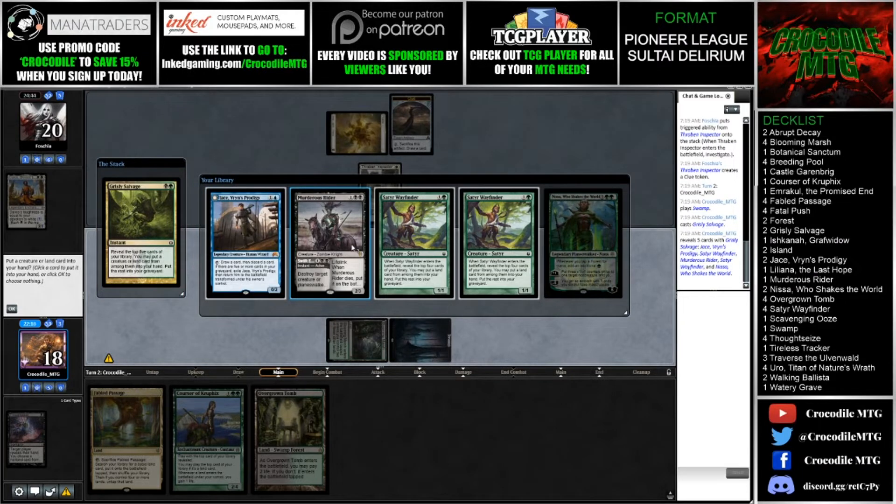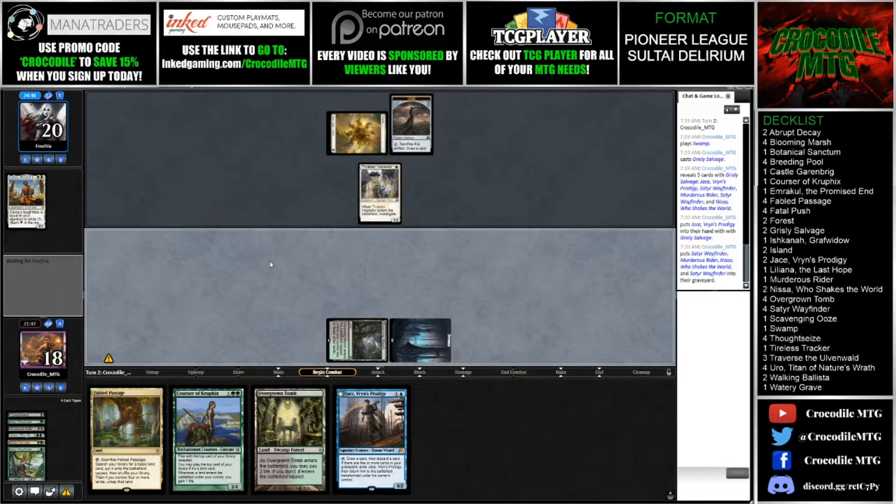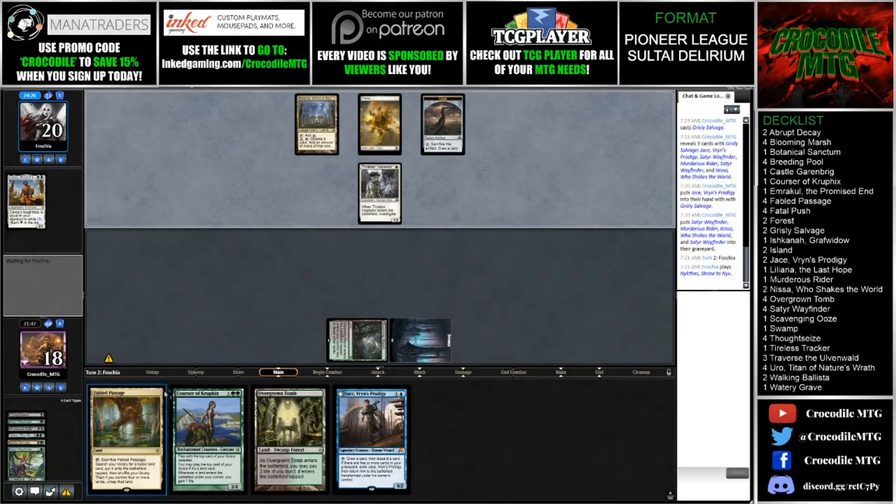It helps us dig for more answers. I can't play it next turn but I can play it the turn after. This is an interesting decision because you want the Jace because it's powerful, but Murderous Rider is a removal spell as well. The safe answer is to take the Murderous Rider, but I am going to take the Jace. Please let me know in the comments if you think that was correct. I have this Courser and I just want to play that next turn, which leads me to not care too much about the Satyr Wayfinder.